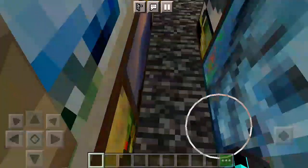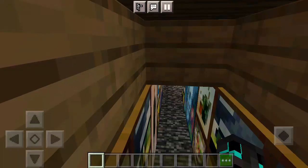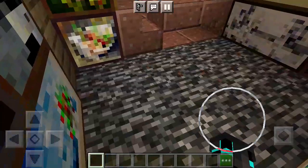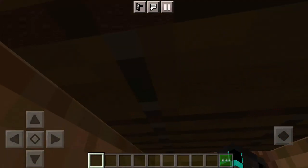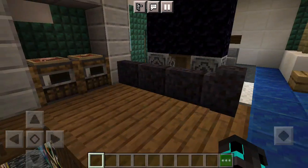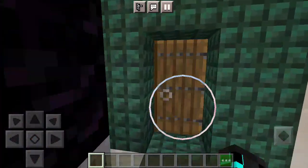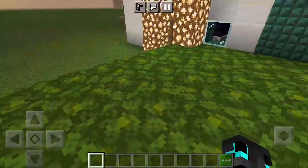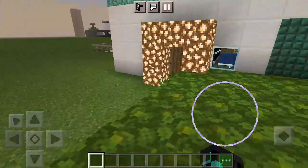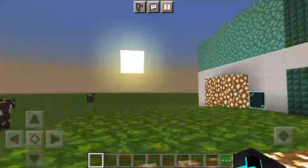I'll probably change out — instead of having bedrock, I'll probably put it as maybe stone or something like that. You have a back door exit which leads to nothing. This is the roof covering where we were underneath.